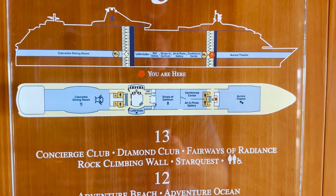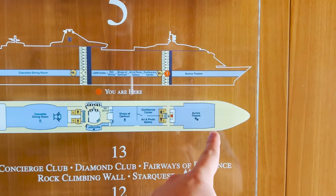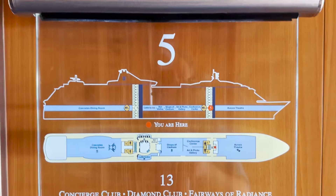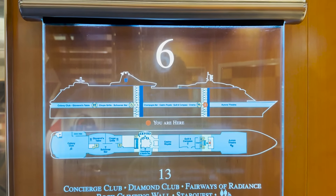That covers the whole span of deck five. Note that the helipad doesn't appear on the deck five map — technically it's listed under deck six — but that's how you access it. With that, we're moving on to deck six.